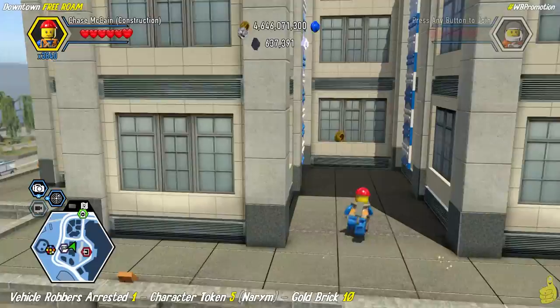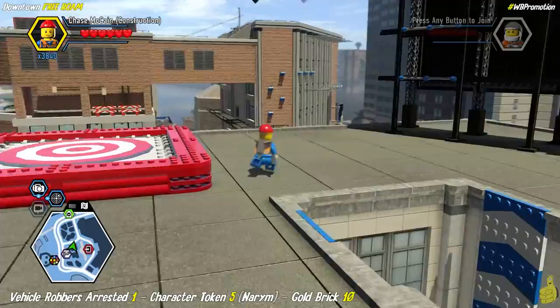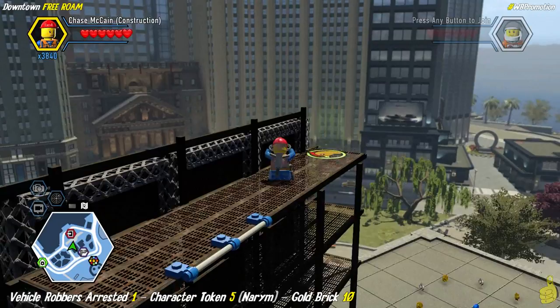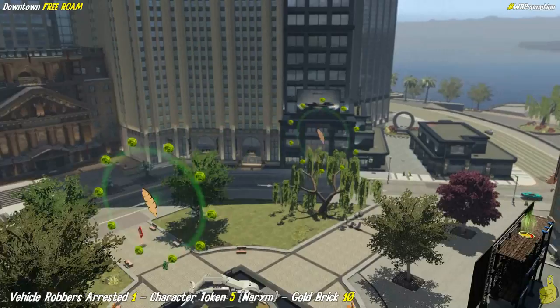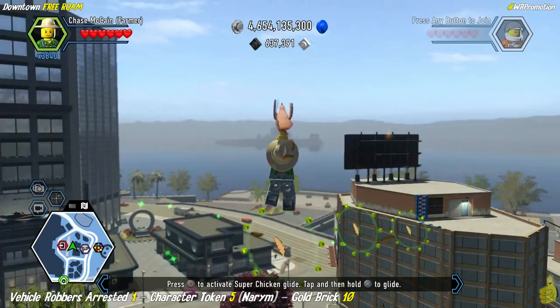Once we get back, we see an acrobatic wall and boing our way up. There's a crash mat at the top. We've officially made our way to the very top of the backside of the billboard, and we've got a chicken wing ring. We activate it and float all the way down and around to another building, then ride a zip line down to yet another building. As far as I know, there's no easier path to get up here.